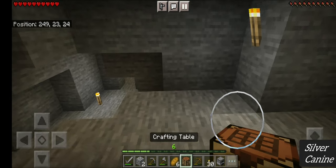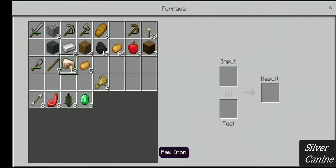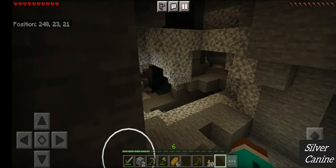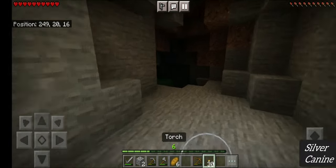Now we have iron in our hands — we can smelt some iron. I'm going to smelt just three so I don't waste it all. Until the iron gets smelted, we'll go further in that direction.